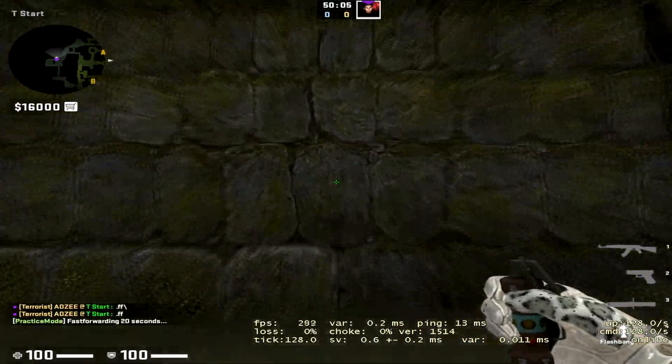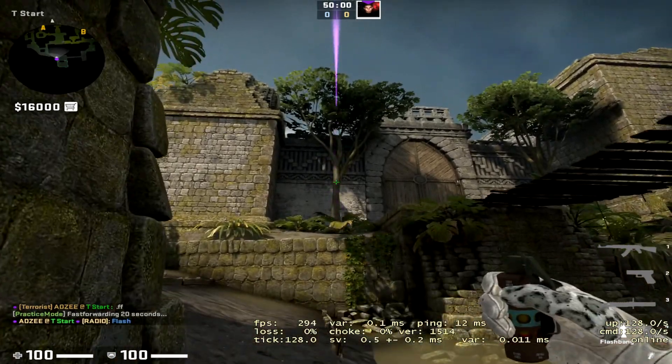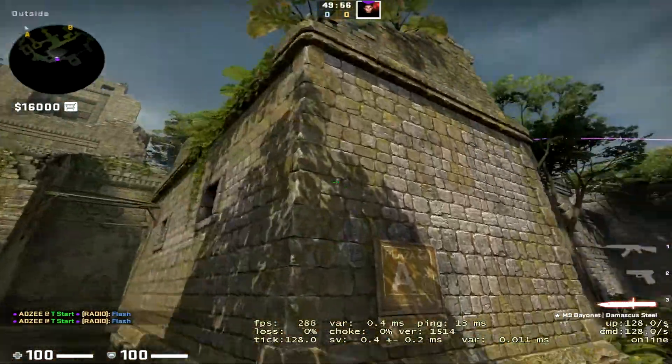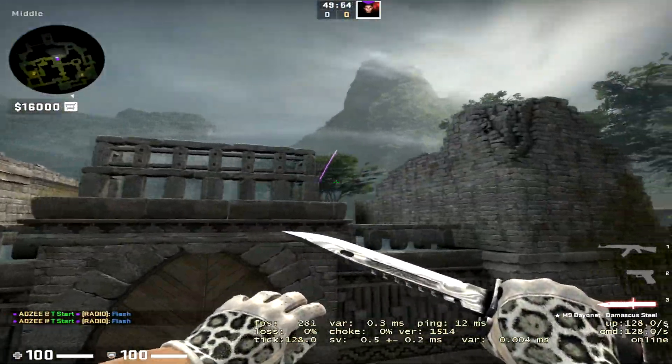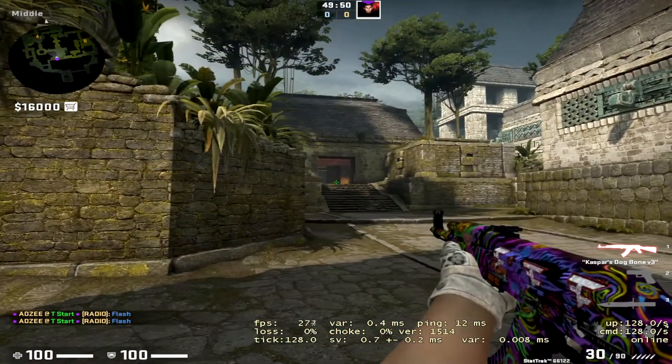Lastly for the mid utility, you can throw this flash bank with the tree flash. Go into this rock here, aim at the bottom of the tree and jump throw your flashes, so you can throw a few of these if your teammates drop you flashes. They pop right up in the sky, and the perfect thing about this is if you've got your teammates swinging out this way, it won't blind them at all.